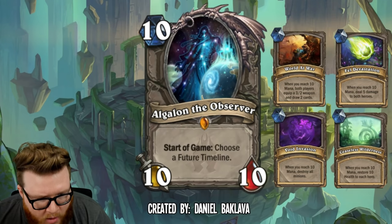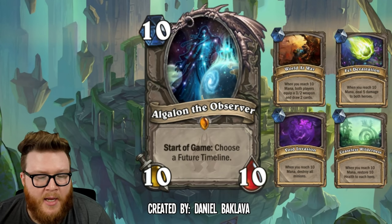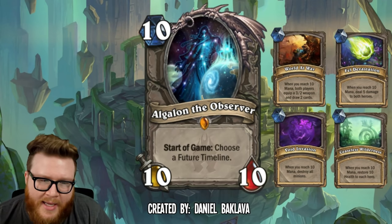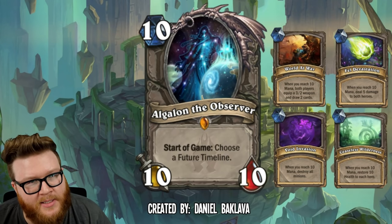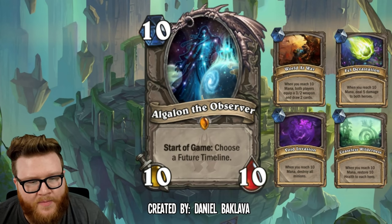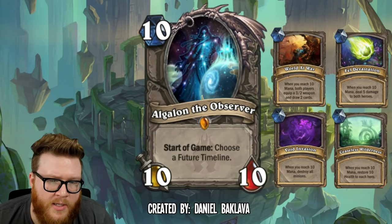Each player gets a 3/2 weapon and draws two cards. When you reach 10 mana, deal 5 damage to both heroes — that one in particular just doesn't seem like it's gonna make a big impact. You can destroy all minions when you get to 10 mana, or restore 10 health to each hero when you get to 10 mana. Like the Ceaseless Wilderness one — restoring 10 health is kind of like a Dungar effect but it takes longer. If it said deal 8 damage to both heroes, might be okay. These are also symmetrical effects, so that's another way to balance these. All in all, love the execution of this card in so many ways — I just might tweak the numbers a bit.